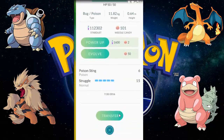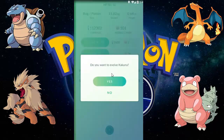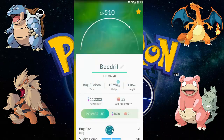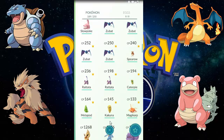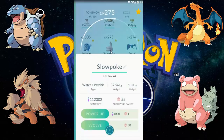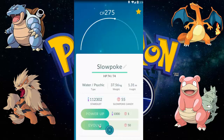Let's evolve the Kakuna — not transfer it, evolve it. The Kakuna evolves into Beedrill, as you have seen in my last video. I evolved a Kakuna into a Beedrill and it's a 510 CP Beedrill. Let's evolve this Slowpoke — a Slowpoke evolves into a Slowbro.